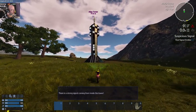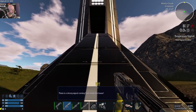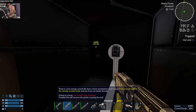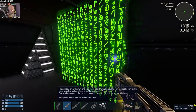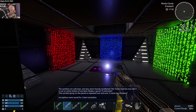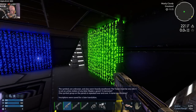There is a signal coming from inside — a strong signal at that. Now, for those that have been watching the series, we have done this bit before, but we'll run through it. Just drop down here, that closes up. Walk up to this one, flick that on. Symbols are unknown, also seem heavily weathered. Tower must be very old. There's radiation around the place, a grave, a memorial. One symbol group is repeated.